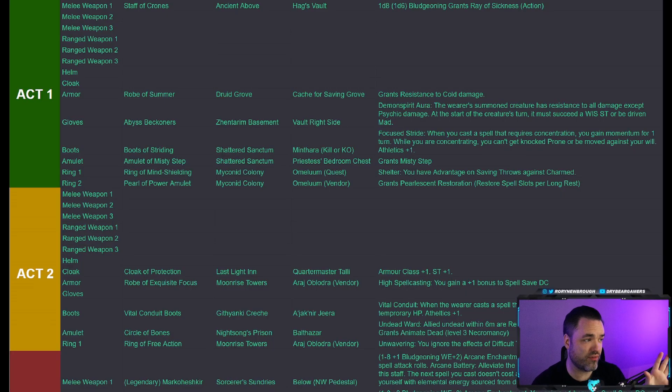Now let's talk about gear options for the entire run of the game. I'll cover things that work well for this build and how to get them. There will be minor spoilers — I'll show text rather than cutscenes — and if a choice-specific item requires betraying or killing an NPC I'll note that on screen. If you want to avoid spoilers entirely you can jump out now.